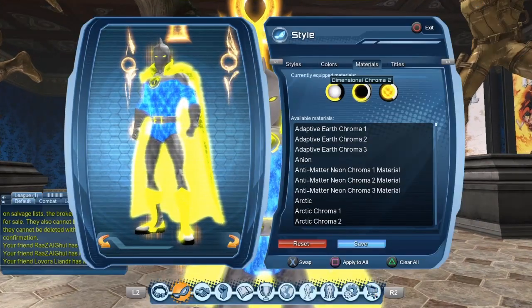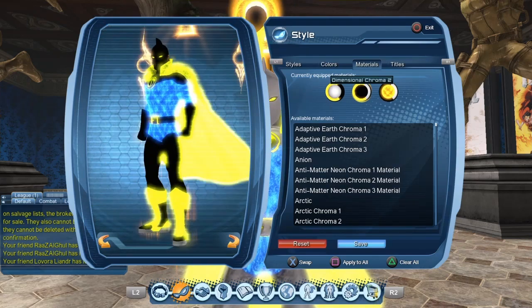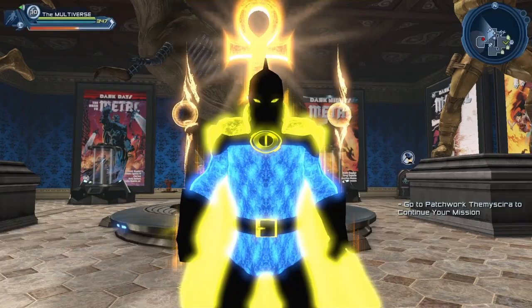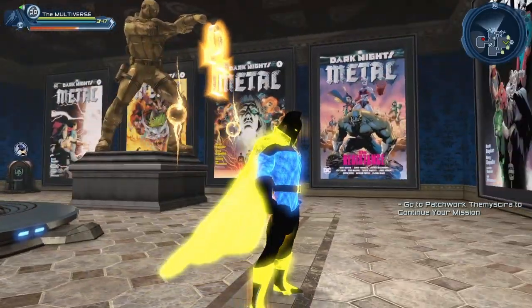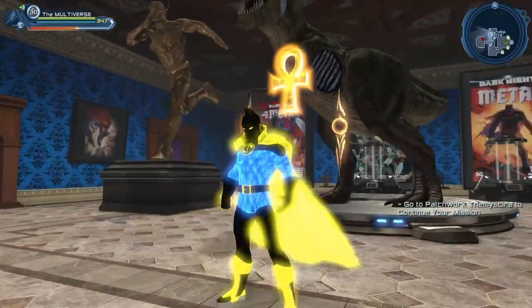Let us equip Dimensional Chroma 2. The third channel is a black channel. It's a pretty deep, rich black, so I could see that being used for a few characters.